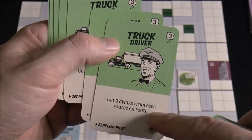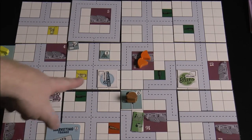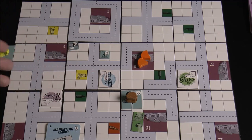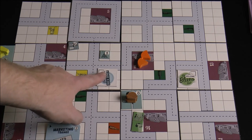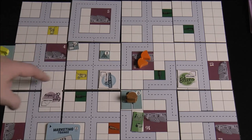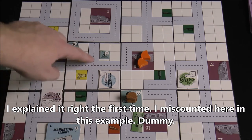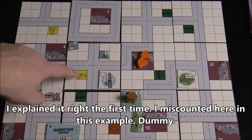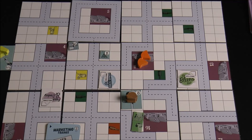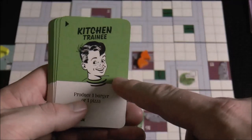After marketing, you collect food and drinks. The errand boy gets one drink of any type. The cart operator gets two drinks from each source on a route with a range of two — you start at your entrance, go out two tiles, and collect two of each drink type along that route. The truck driver gets three drinks from each source on a route with a range of three. Drinks go in front of you ready to sell.